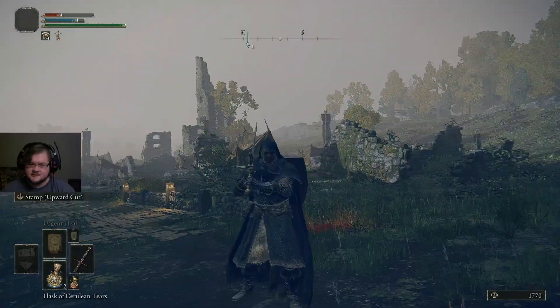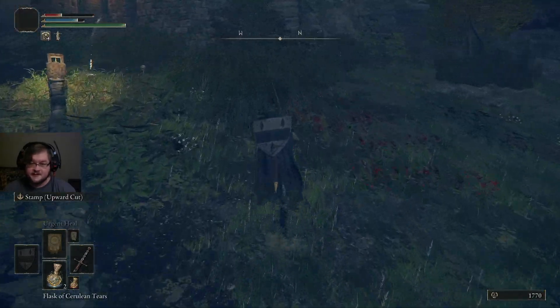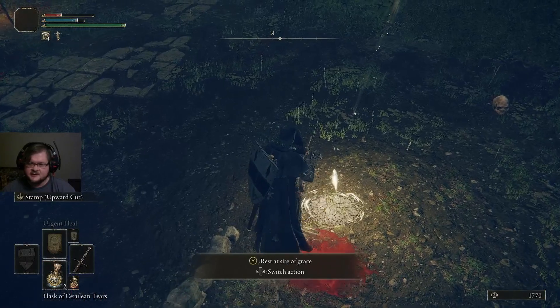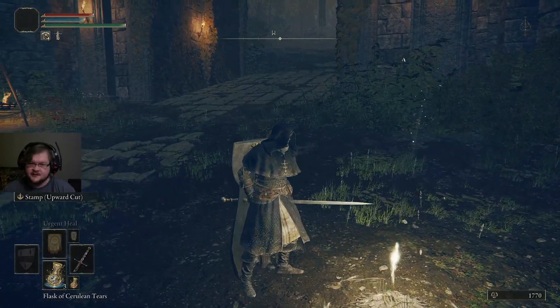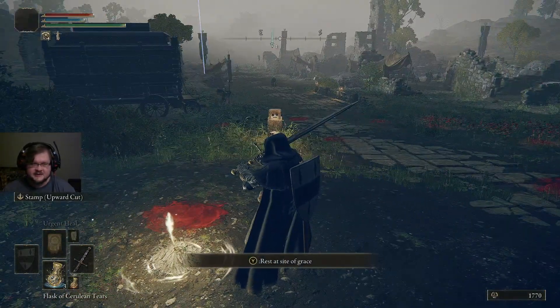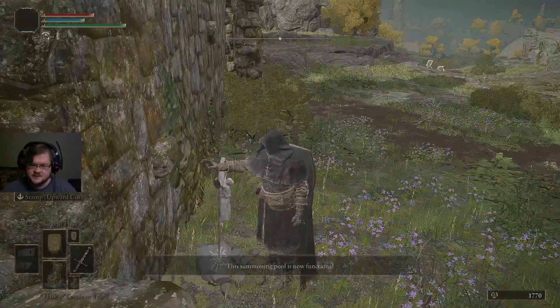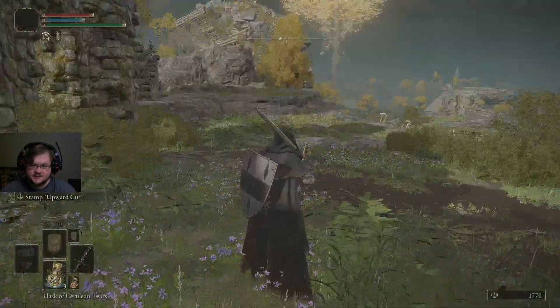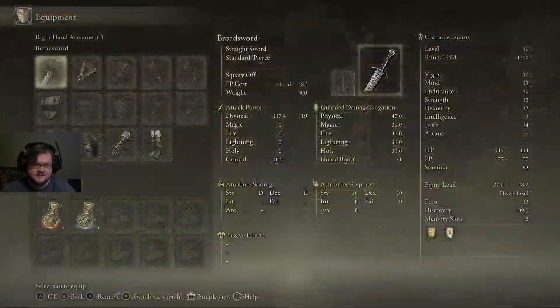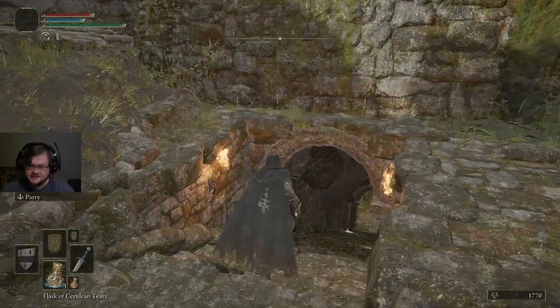Let's go ahead and put our gear back on. Hyper armor versus poise: poise is passive and we don't really have much right now, so enemies can just blow through it. There is an area that we can go to which has the first miracle trainer we can really talk to. We'll go unlock the sorcerer trainer first, then we will go and unlock the miracle trainer. The sorcerer trainer is at the Waypoint Ruins.